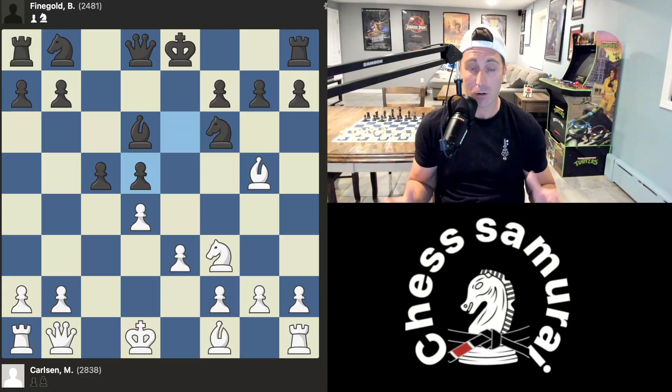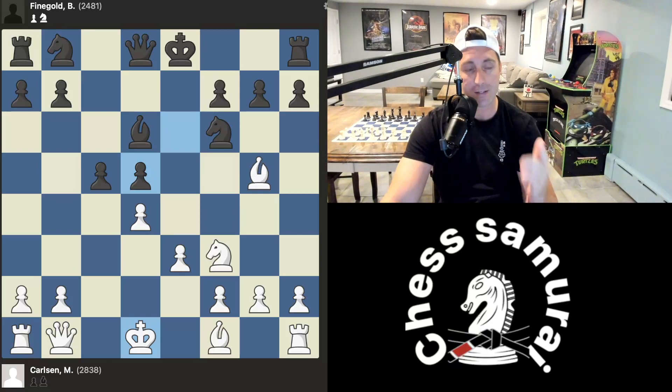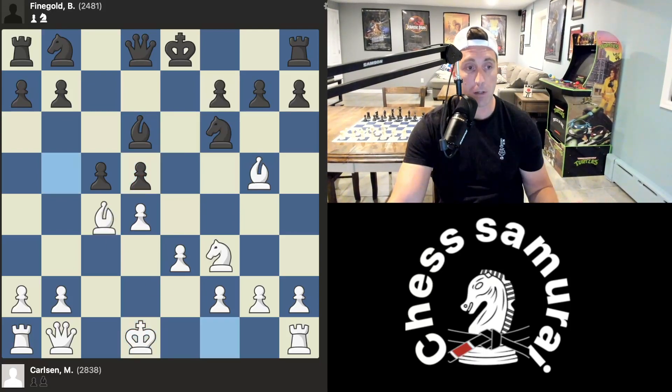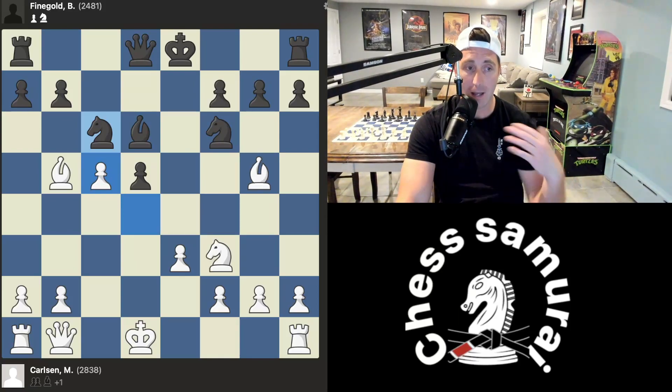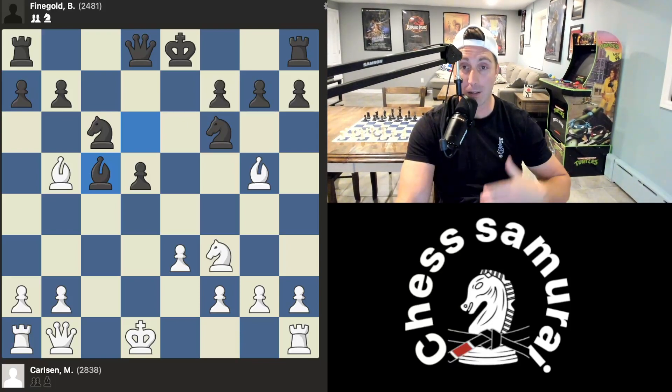Normally we don't open up the center when our king is in the center. So Magnus Carlsen's king is in the center, he forfeited the right to castle, and now he's opening up the center — all of this doesn't make sense. But he's Magnus Carlsen. So he throws in a check. Ben Feingold blocks. Magnus takes pawns in the center, takes his pawn, and now takes the knight. For a couple of reasons this is counterintuitive — this is the fourth principle Magnus Carlsen has violated in this game, or at least it seems very unnatural.